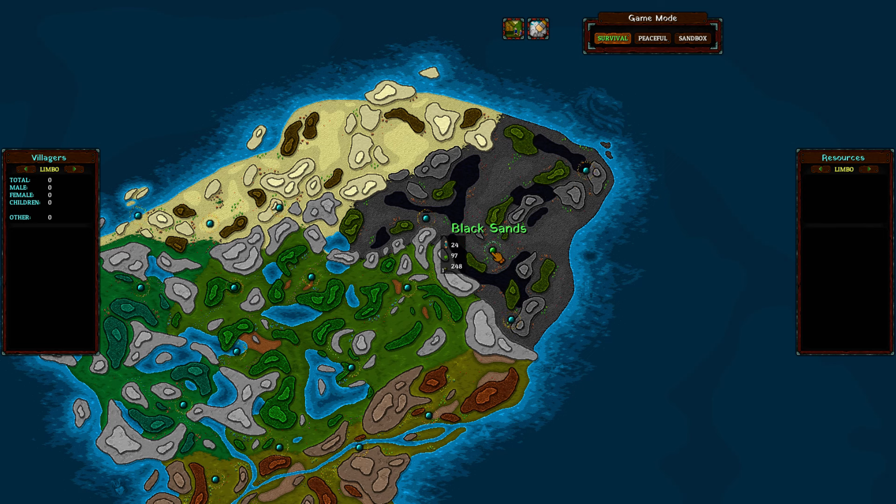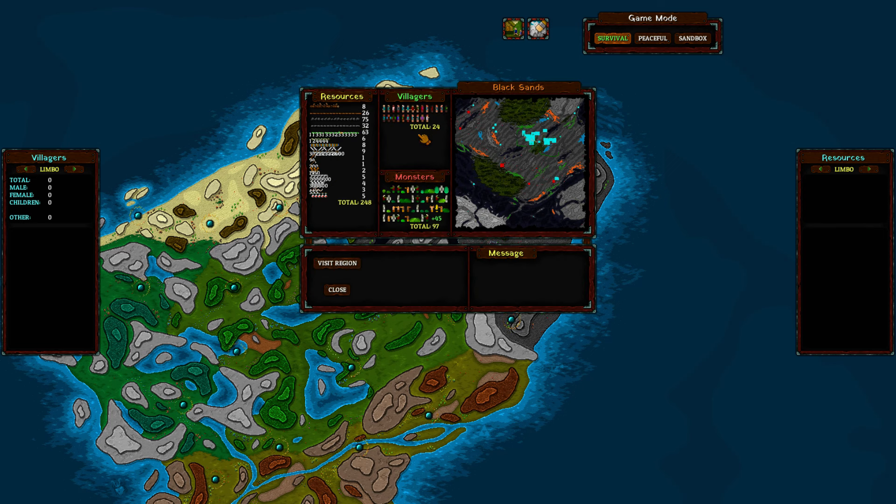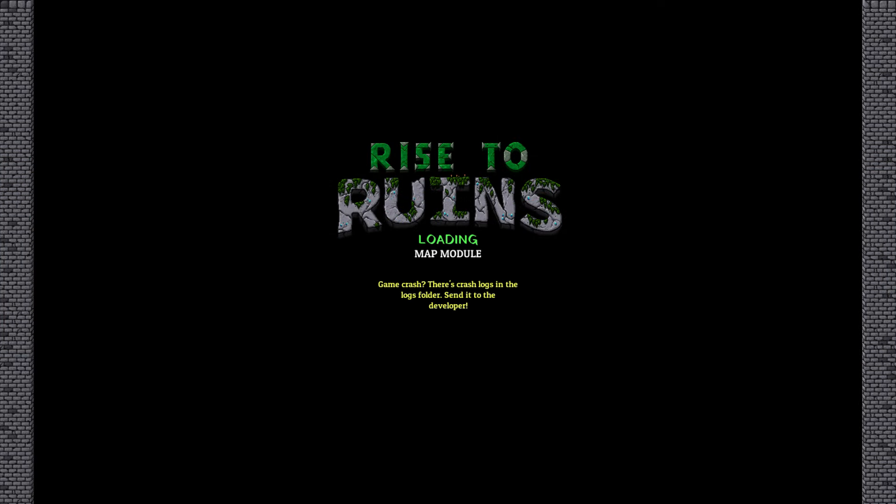Hello and welcome back to Rise to Ruins. We're going to head back here to the Black Sands with a population of 24 folks, 97 monsters at this place. We're still in development 24. We just got an update though — patch E just came out. Version 25 will be a little while before it gets done. It's a pretty big update apparently. So we'll just keep on trucking along here with version 24, and I assume it'll probably wreck the save game whenever it updates. We'll see what we can get done before we try out version 25 whenever it comes out.